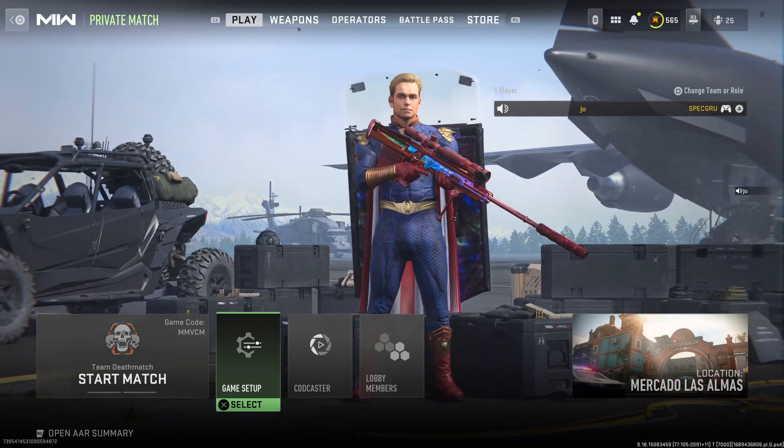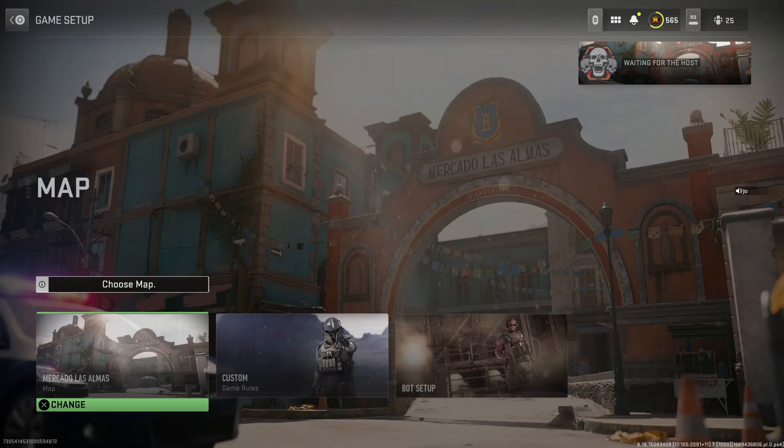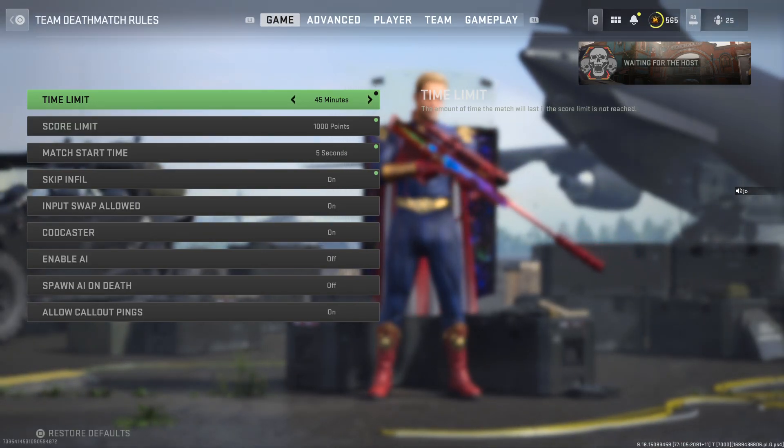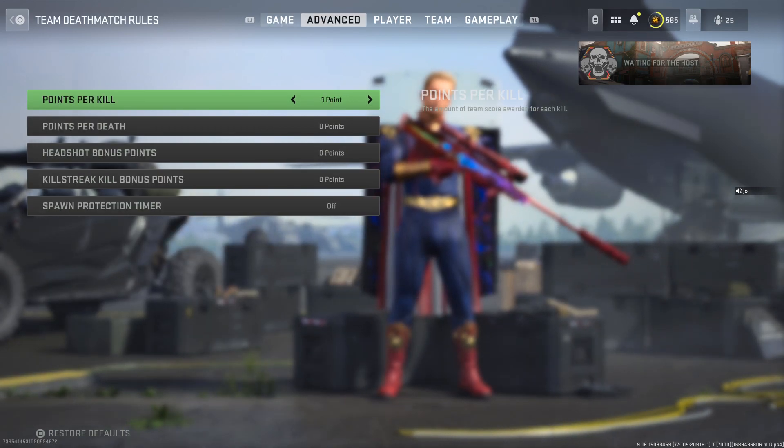Alright guys, so for this glitch - how to get field upgrades on 2v2 maps - you're just going to want to follow these settings. You want a 6v6 map first of all to load into, and then you're going to back out. These other settings don't matter, I just have them on.